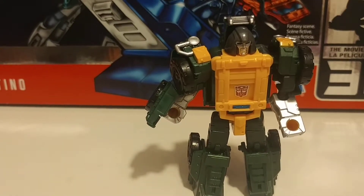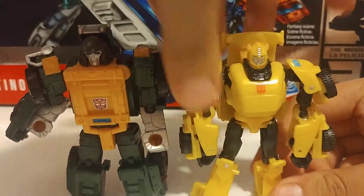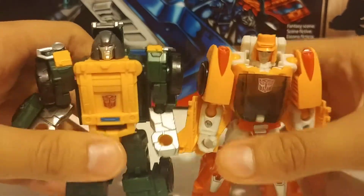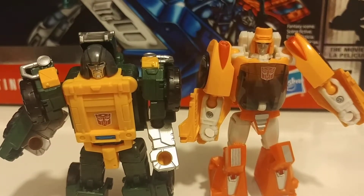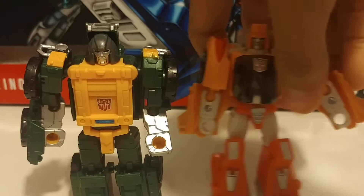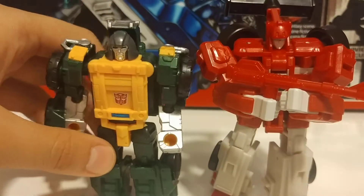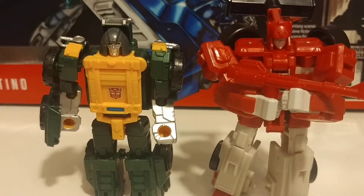For size comparison, here's the Bumblebee from the Evolution two-pack. I'm probably not gonna get the new one because of so much kibble. For a more recent class comparison, I have Wheelie right here — he's taller than Brawn. And here is Fast Lane from the Speed set playset — he's a little bit taller, but they said he was supposed to be in another class. He's definitely a Legends-class figure, basically the same size.